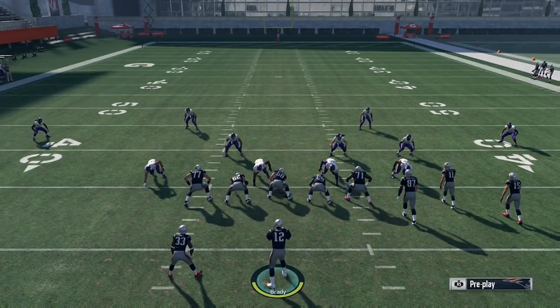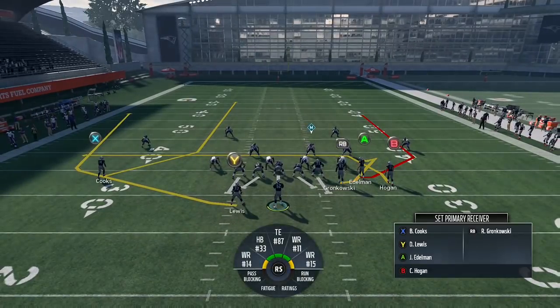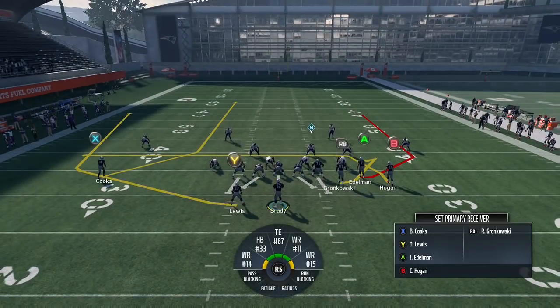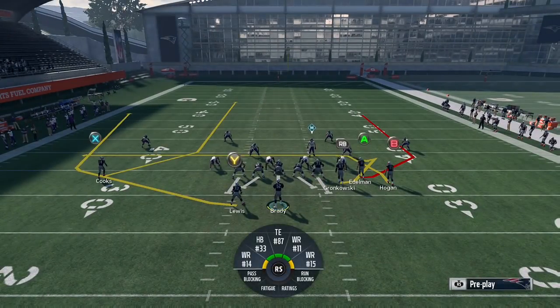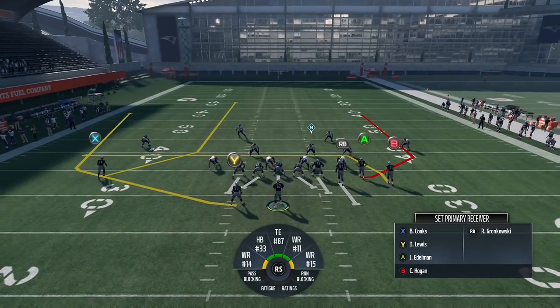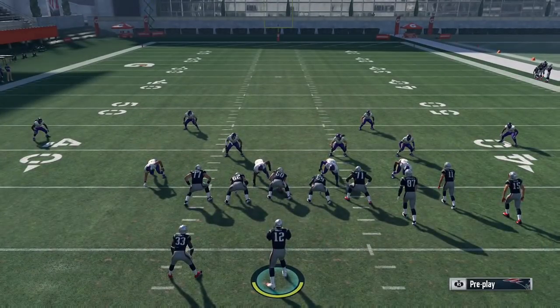That's going to be it for this video. Definitely comment and let me know — have you guys found anything using this concept? I've basically been messing with it in Gun Bunch. I've been running Carolina's Playbook recently, but Carolina's Playbook doesn't have Y-curl out of Gun Bunch, so I'm in the Packers right now. I've been messing around with the more popular formations to see what I can get before trickling down to lesser seen formations. Let me know if you found anything cool using this concept. As always, thank you so much for watching, and until next time, take it easy.